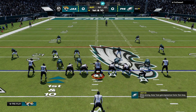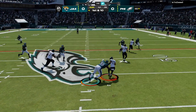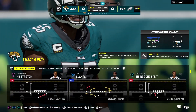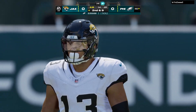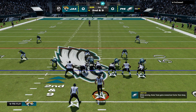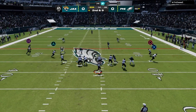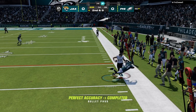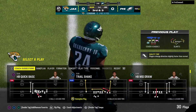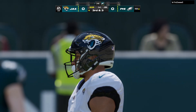1st down. They'll try the Jet sweep with Kirk, and no room that time, getting it to about the 46. Just a yard on the 1st down carry, so it's 2nd and 9. Lawrence with a short throw to Ingram, and he's able to take it across midfield before going out of bounds. A gain of 6 on the play, and now we've got a 3rd down and 3, coming up here looking for 3 yards to pick up the 1st.